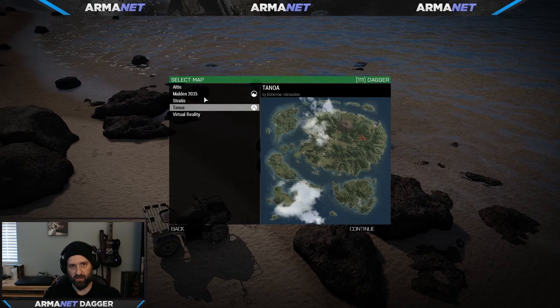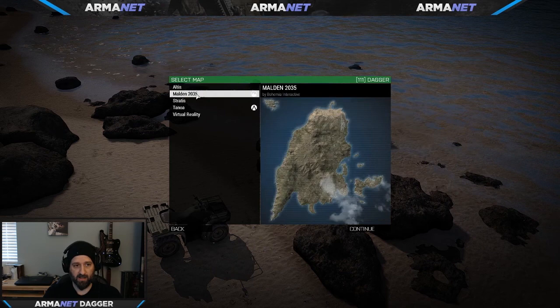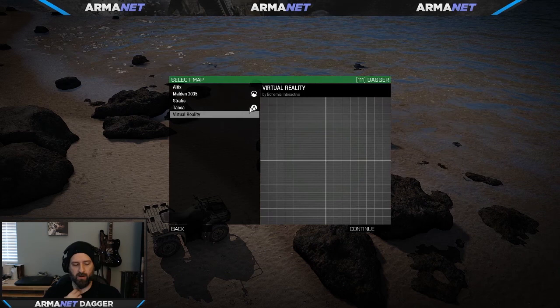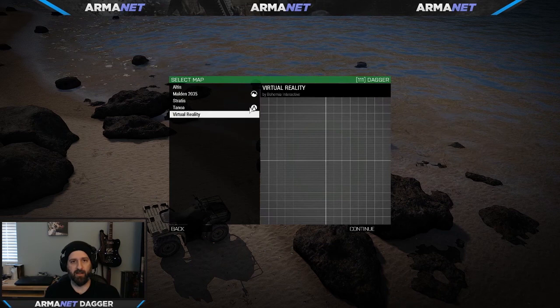The first thing you can do is choose a map. From the vanilla aspect of the game, if you own the Apex expansion you're going to have a few options: Stratis, Tanoa, and the VR environment. Some people may ask what do you use the VR environment for? I personally use it for template setup — if I build a FOB that I want to use later in multiple different missions, I can build it in virtual reality and save it as a custom preset. More on that later.